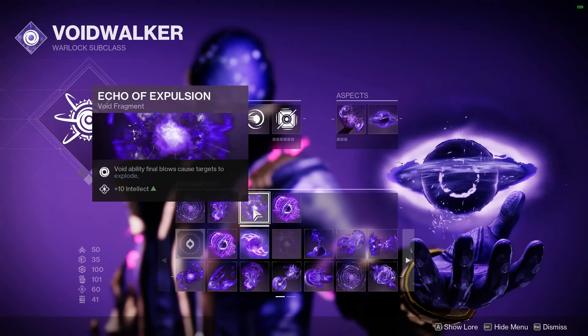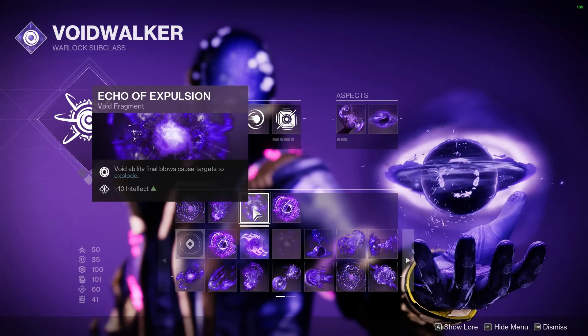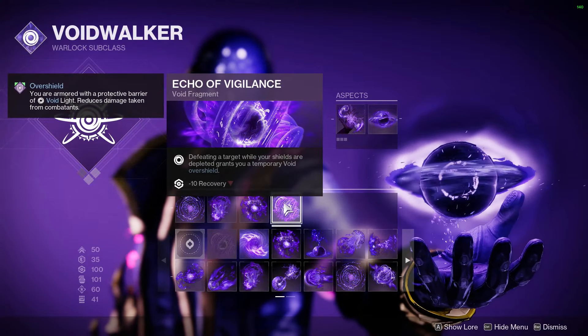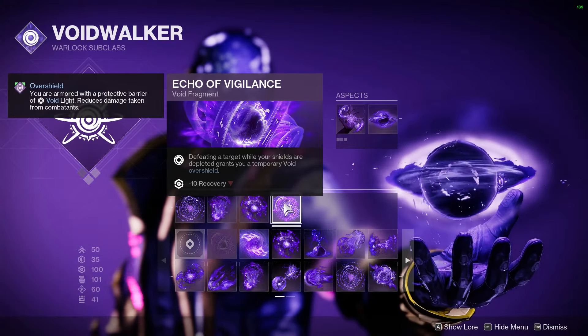Third, we have Echo of Expulsion, which when you get an ability kill will proc a secondary explosion. So if enemies are holding hands, this can take them out pretty easily. And last but not least, Echo of Vigilance: when you defeat an enemy while your shields are depleted, you get a full Void Overshield, which you can use to aggress or fall back with extra health.